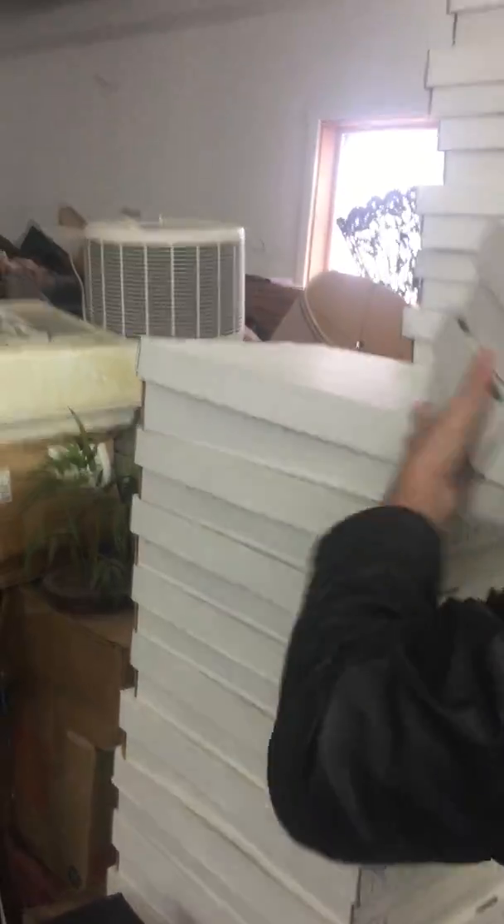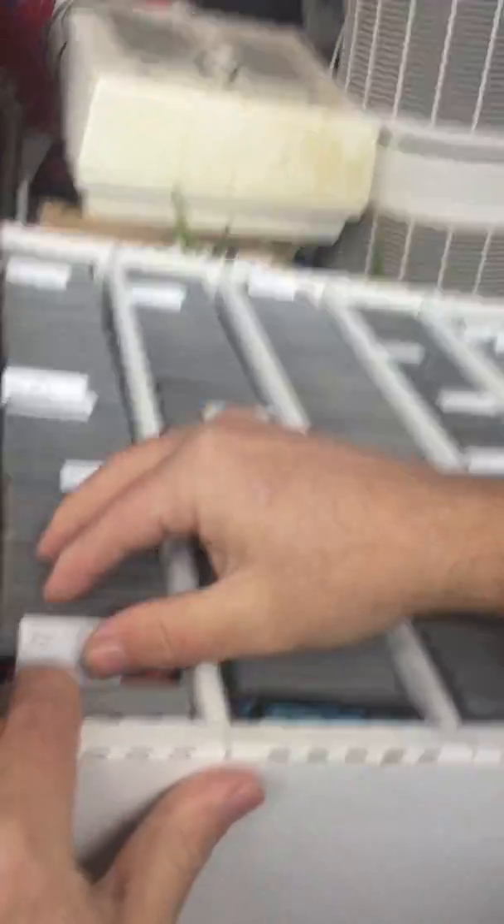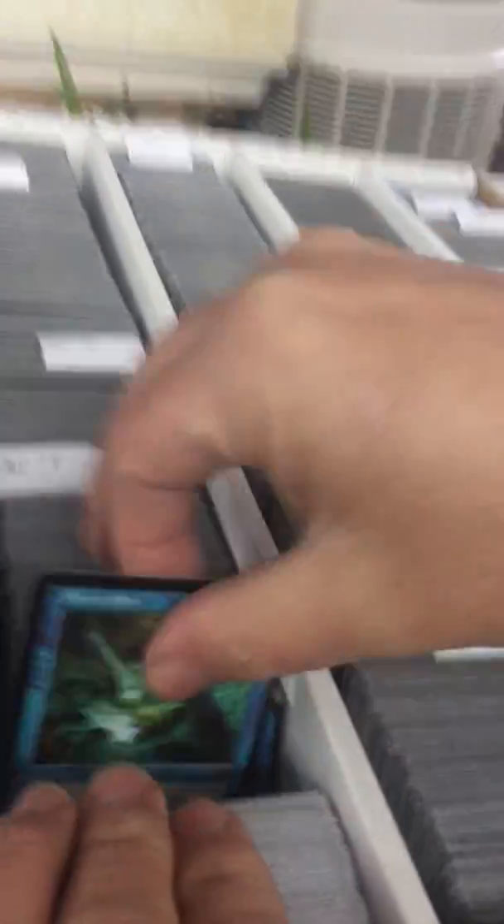I want to get a chance to show you some cards from the organized boxes. This box here is primarily foreign cards, but the next box below is Urza's Legacy through Worldwake. You can see on the inside of these boxes they're broken down by set, alphabetized by set, and they have little tags. You pull out the cards and you can tell they're all in great shape — Defender of Chaos, Cackling Fiend — all in near mint or better condition. The Unsorted obviously don't have any of this organization to them.